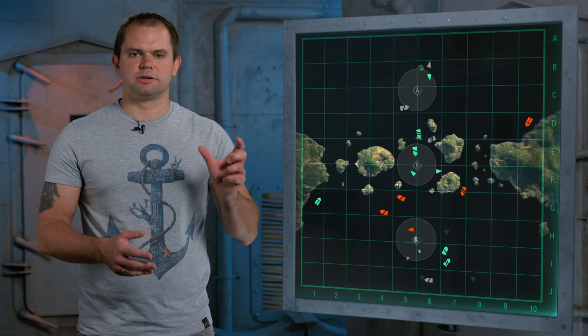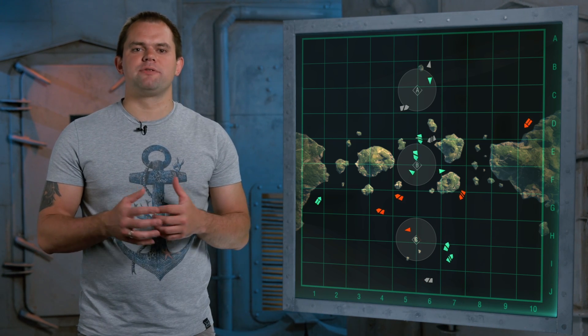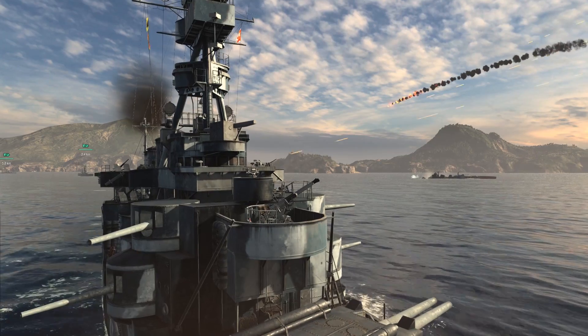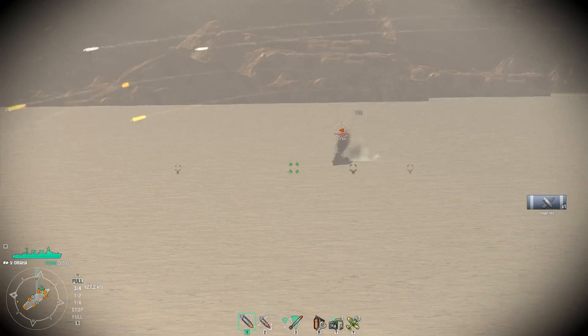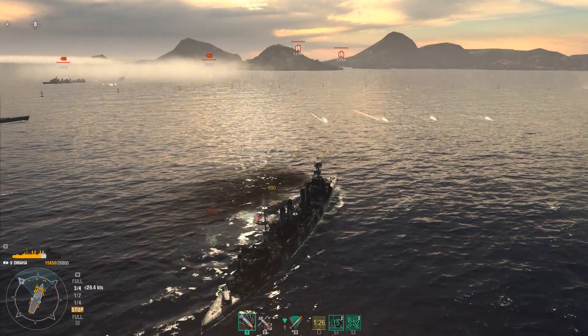Cruisers will work best paired with a battleship, especially if the opposing team has a lot of aviation. Fire at destroyers, shoot down planes, and enjoy life. If there are no aircraft carriers, assume position in front of a battleship and protect it against destroyers. But keep your distance from the enemy and avoid coming under concentrated fire.